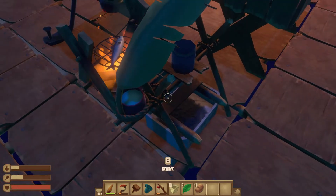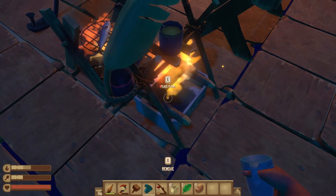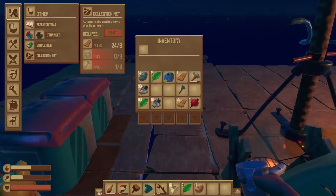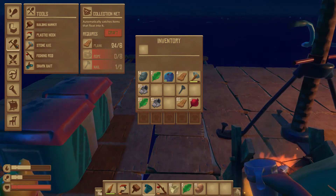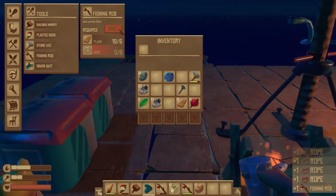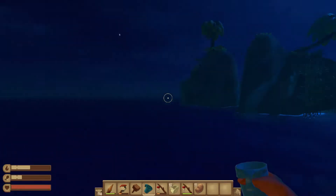We're pretty thirsty, and we need to make a new fishing rod. I thought the fishing rod would be under Food and Water but it's not, it's not under Other either. Is it under Tools? Yeah. Oh, and look — we can make shark bait. Everything takes so much rope. Do I have an axe? I do, I have a stone axe.